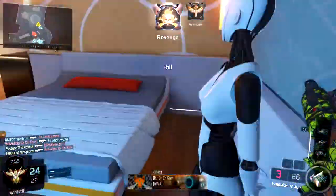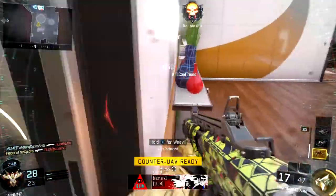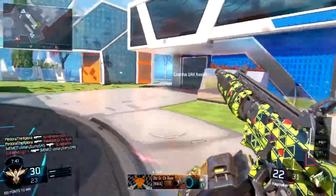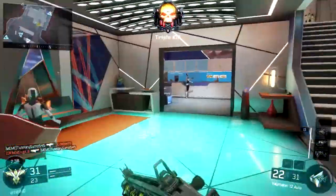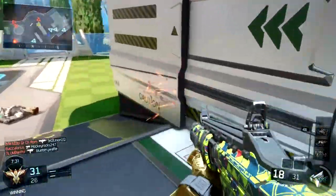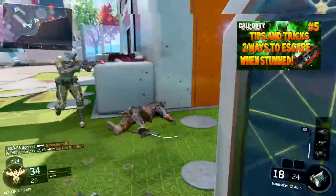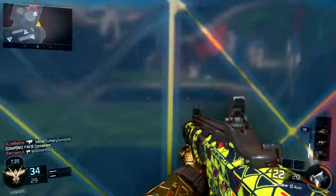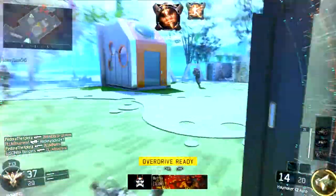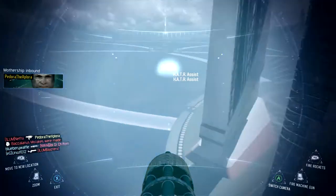Now let's look at the differences that don't fall into those categories. With the concussion grenade, when you get hit you can't move or aim properly, your screen shakes, and you're pretty much a sitting duck. The two ways to escape it are wall running and boosting. As for the flash grenade, your screen goes completely white and you can't see anything, but you can still move around — you can go prone and try to hide.